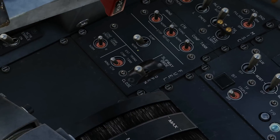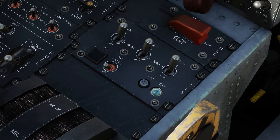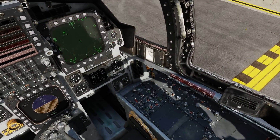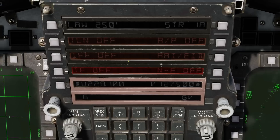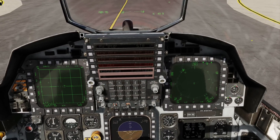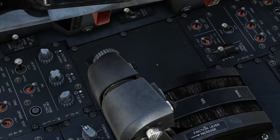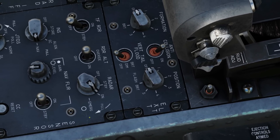Next, push the takeoff trim button — this guy here — and you will hear a tone. Check the canopy is closed and locked, and it is. According to the procedure, we must now check the IFF, which is currently off, but at this stage of the aircraft it's not modelled anyway, so that will come later. Next, the CFT switch — ensure it's set to norm, which it should be, and here it is in norm. Check the radar is on, which it should be from your cold start. Oh, and it's not — that's strange. Well, that's why we have checklists.